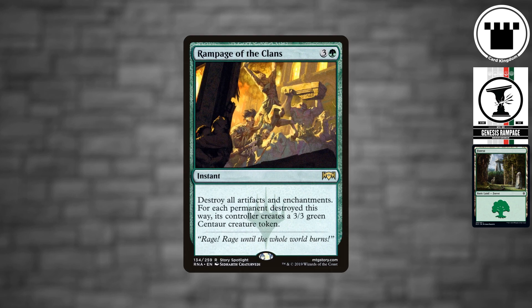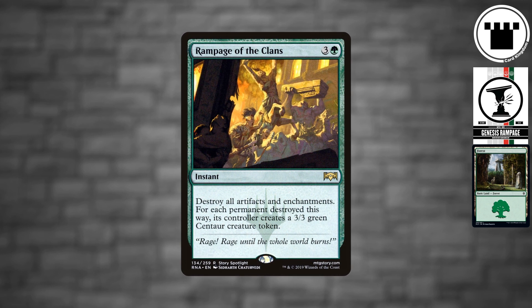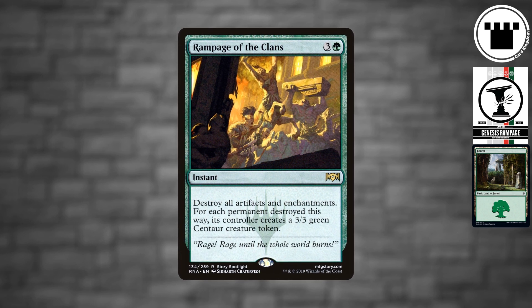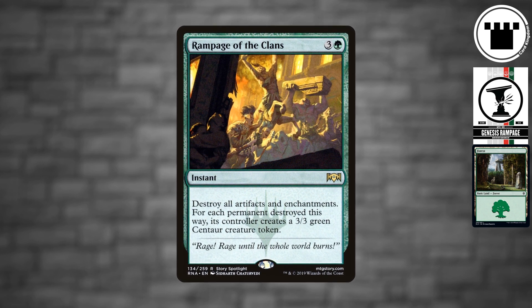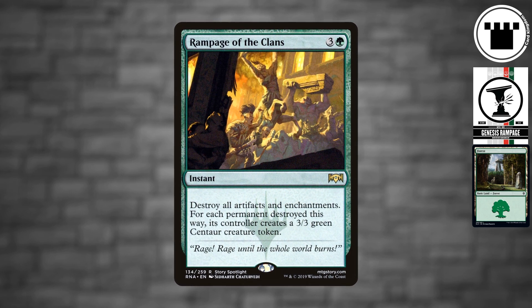The key card in the deck is Rampage of the Clans. We have four of the four-mana instant, and it turns artifacts and enchantments into 3/3 centaurs. The plan of the deck — and it's very much an all-in plan — is to flood the board with a bunch of small artifacts and enchantments, and then pick a good end step to turn them all into centaurs and kill your opponent on your next swing.